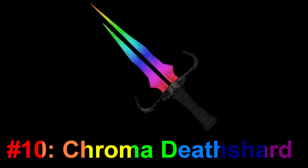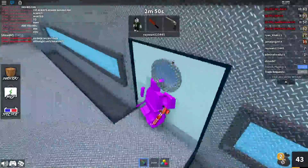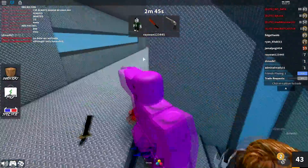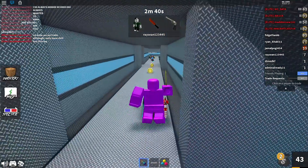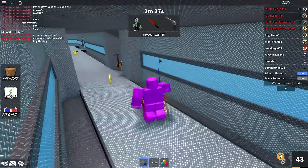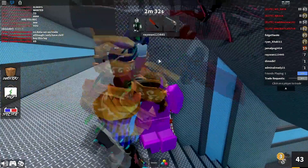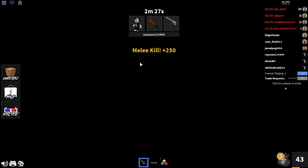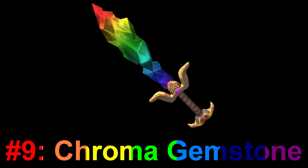You can get the chroma death shard from knife box 1 — the chances are extremely low. The death shard was always kind of okay: it has a nice handle and a decent design. With the chroma version, the black handle stays exactly the same, but the actual knife portion changes color. Not too much to say about the chroma itself, but it looks really nice in my personal opinion.